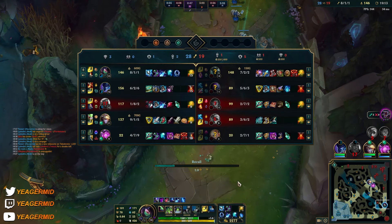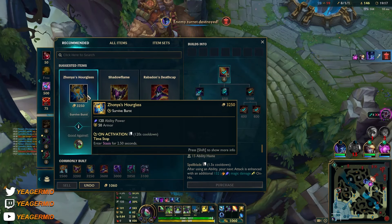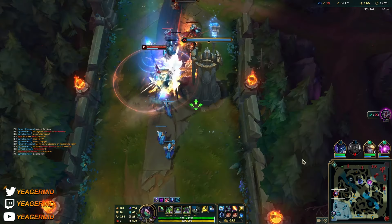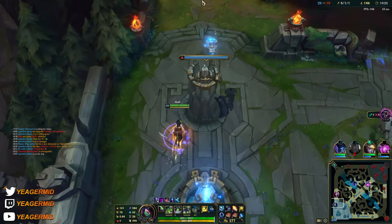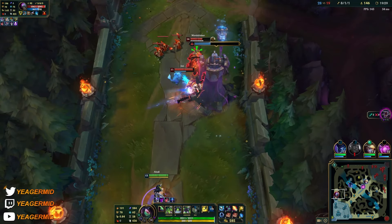You don't really have the build to deal with something like Mordekaiser at this stage. So you just look to last hit — you look to farm and you don't poke him, and if he messes up and gets too low HP, then you can go for the all-in.